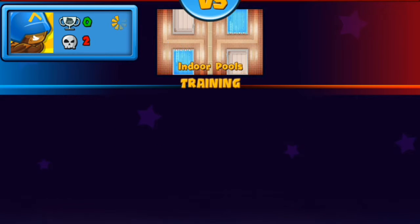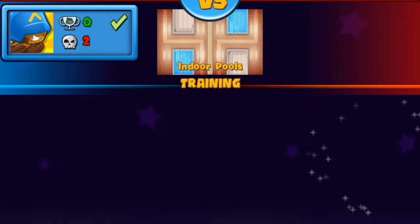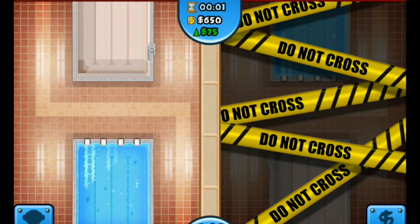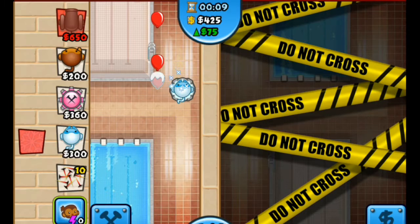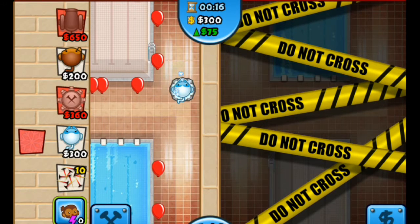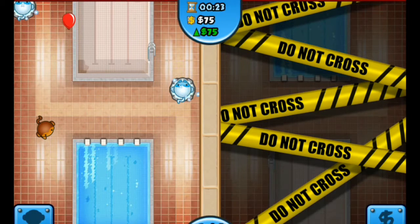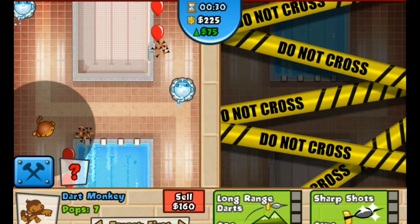We're going to confirm that and use the bomb tower because it's actually handy in this game. I'm also going to use the dart monkey and one of these machines. We'll start off with the ice monkey. Let's place some of these right here and right there, and let's upgrade.